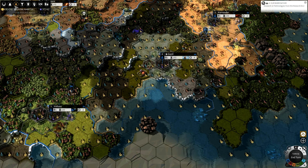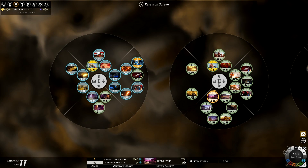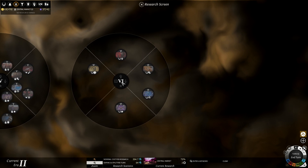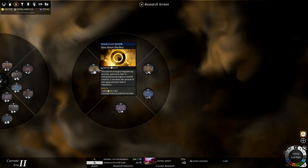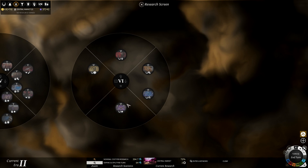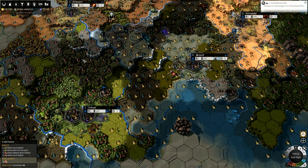You've got your usual 4X stuff — you've got research. Once you research enough in the first tier it moves on to the second tier, and so on all the way up to the sixth tier, which is basically just bonuses and counts towards specific scientific victories. There's also an expansion victory, a domination victory, and I believe at least one other.